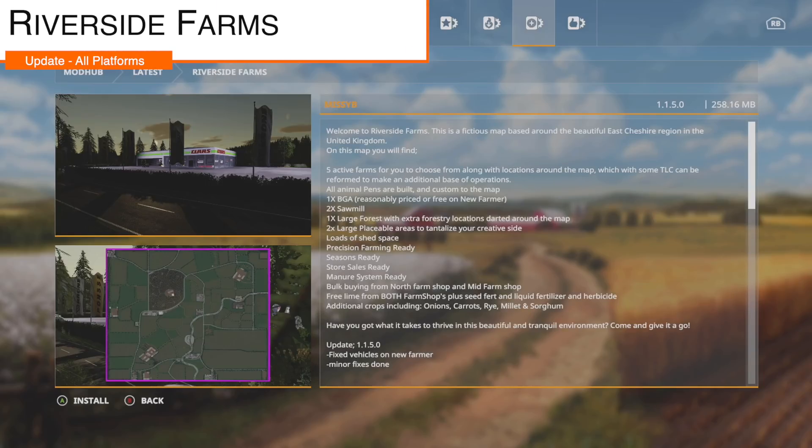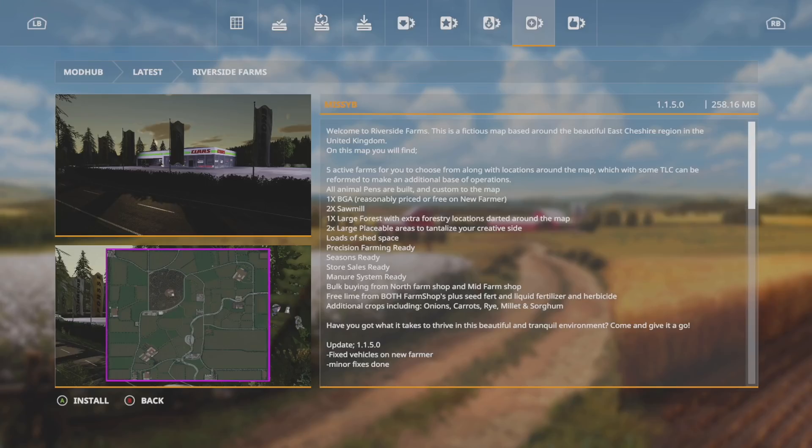Your last map update is Riverside Farms from Missy B, changelog 1.1.5: fixed vehicles on new farmer. This is the final update to the map, so Riverside Farms will not be receiving any more updates going forward.